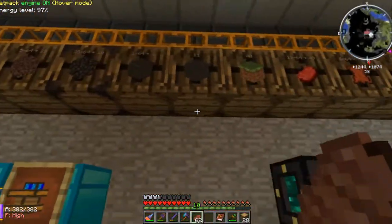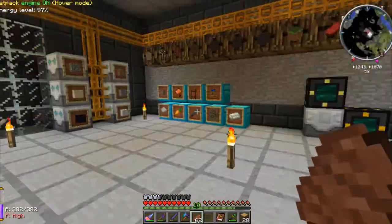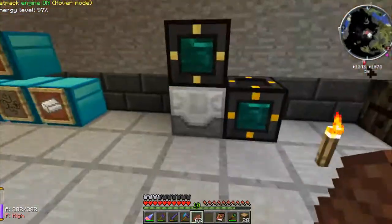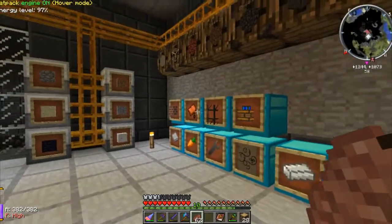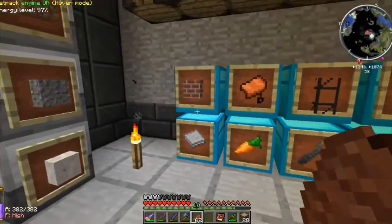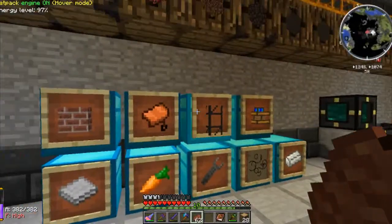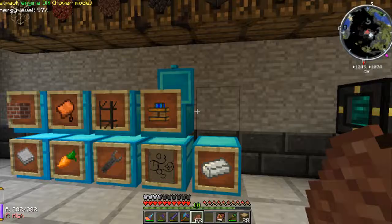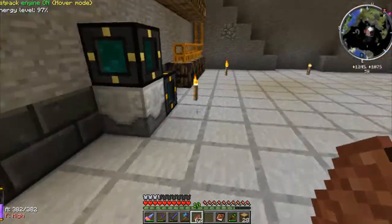Up here we've got block types — just general storage. Over here we've got mob drops, which are mobs I'd like to put in the mob trap. Down here we've got the Xycraft blocks and the Enchanter, which I'm just throwing books into every now and again — it takes a while but it's still pretty handy. Then this is the main storage: building blocks, materials, natural stuff, pipes, redstone, and machines — so everything's a bit more separated and easy to use. I've also created an entirely separate box for MagicCraft stuff, which I definitely want to get into soon.